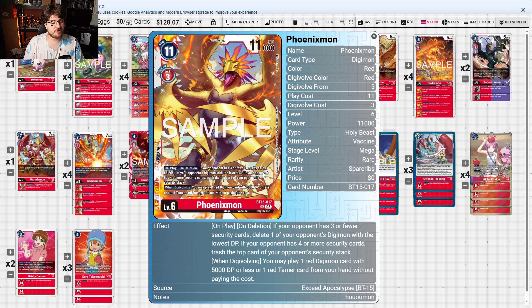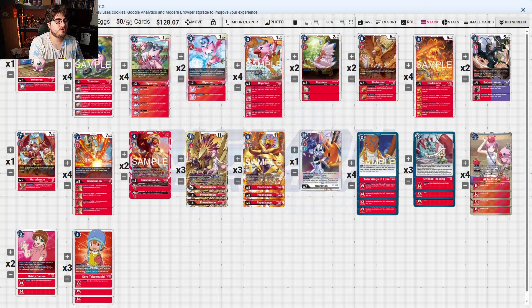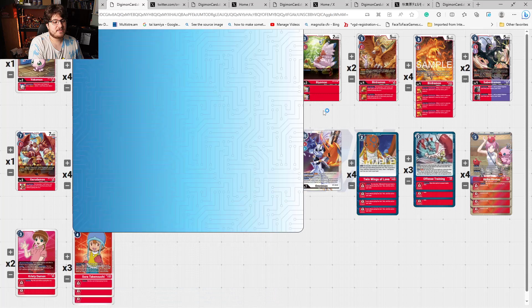If your opponent has four or more security, trash the top card of your opponent's security stack. When a Digimon is involved, you may play one red Digimon with 5,000 DP or less, or one Tamer from your hand without paying its cost. This synergizes with another PhoenixMon that says: your turn, once, when a card is removed from your opponent's security stack, you may activate one of this Digimon's on-deletion skills. On deletion, you may play one red Avion/Bird Beast/Animal/Sovereign with 3,000 DP or less from your hand without paying its cost, for each red Tamer you have in play, up to 2,000 max.